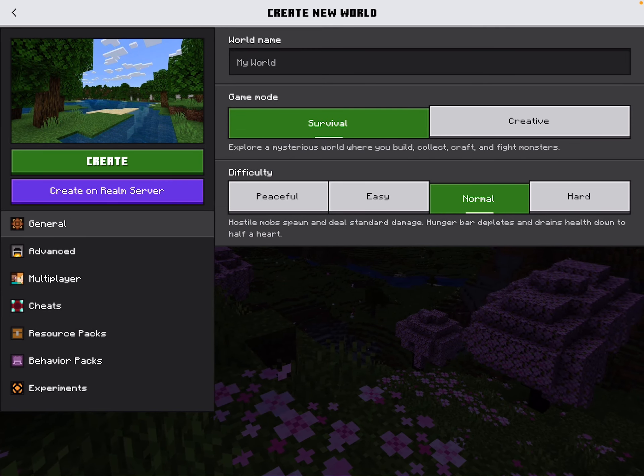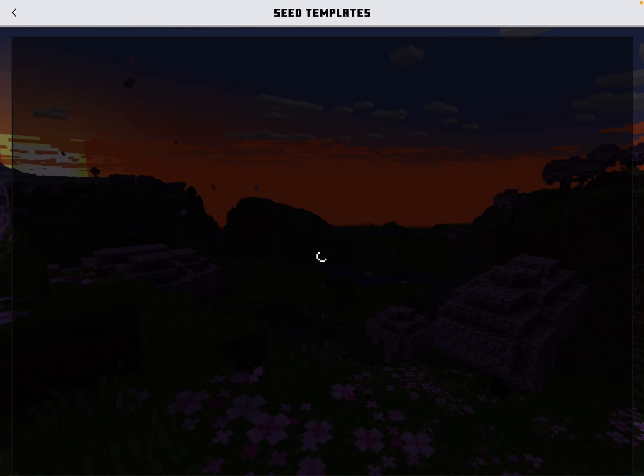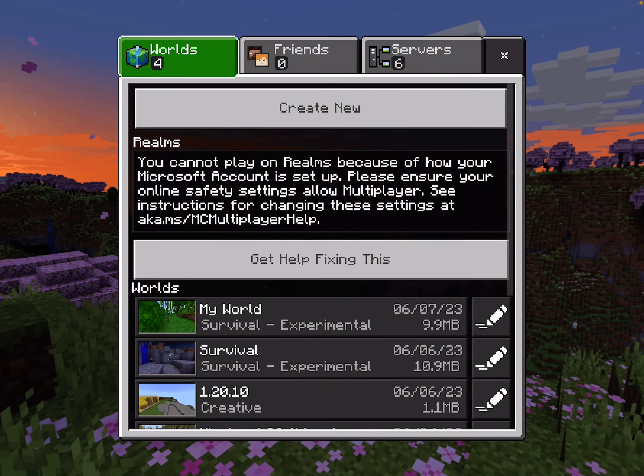And then you go into Advanced, you go into Templates, there is a brand new cherry grove seed.